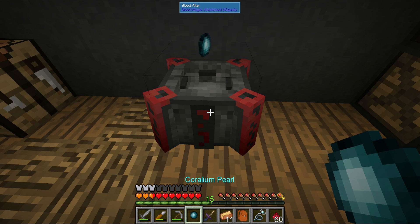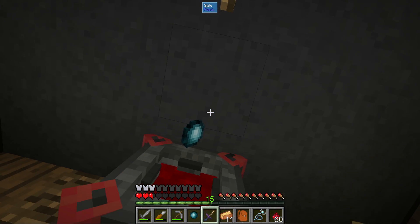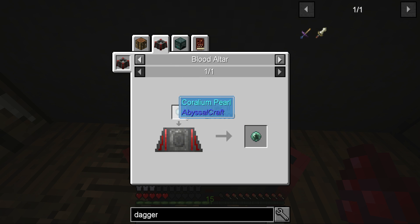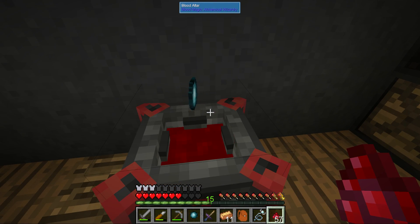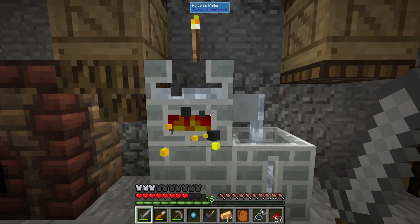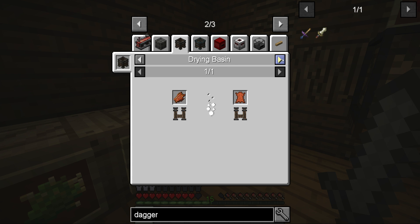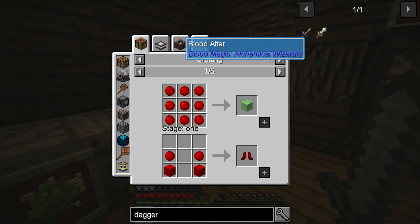We need 5,000 LP to do this process in order to get the ritual we want. I can see the blood in the altar — we need to transfer one of these orbs over. You can also kill yourself with this dagger, so you want to be careful. I wonder if we can smelt rotten flesh into blood and use that for blood magic. Yeah, we can smelt it down to blood, then into coagulated blood, put it in the altar, and create a weak blood orb.